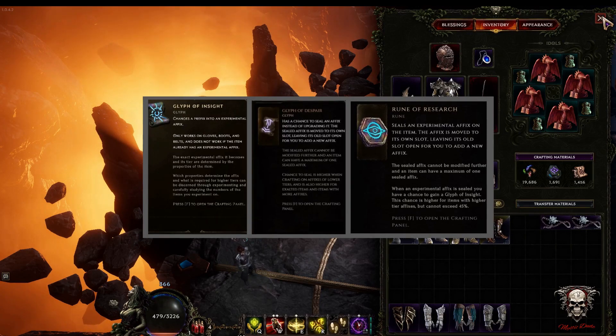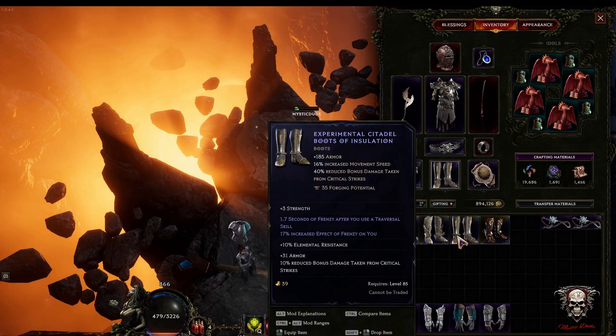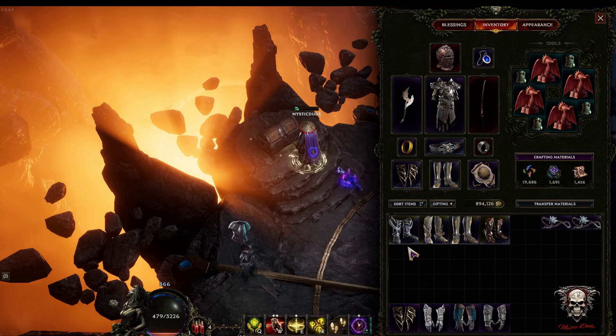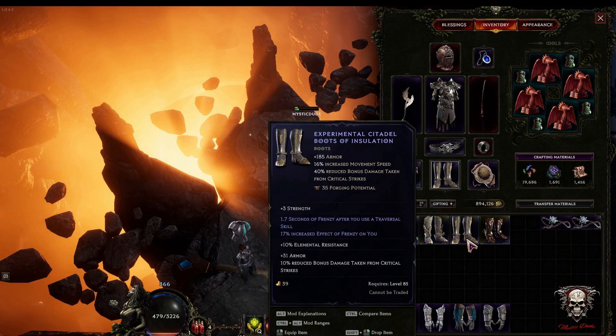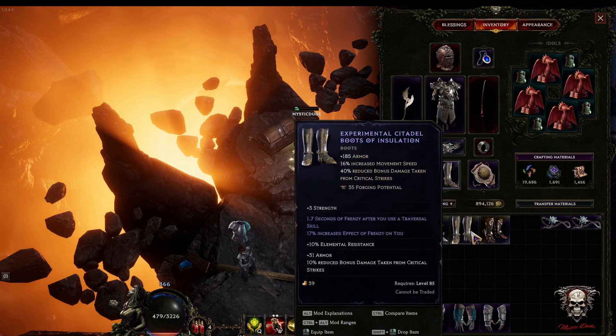Here we are at the Echo World platform at my inventory getting some items out. I've got on screen a couple of graphics for the two glyphs and the rune relevant to what we're going to be looking at. The Glyph of Insight and Rune of Research are relevant to the experimental items, and the Glyph of Despair is relevant because it similarly adds a fifth affix slot. Also note that the item icons have a contrasting colour - one shows the rarity and the other shows that it's experimental.